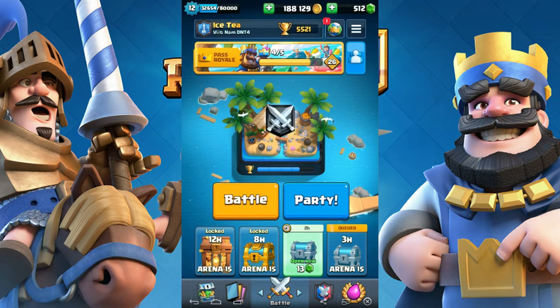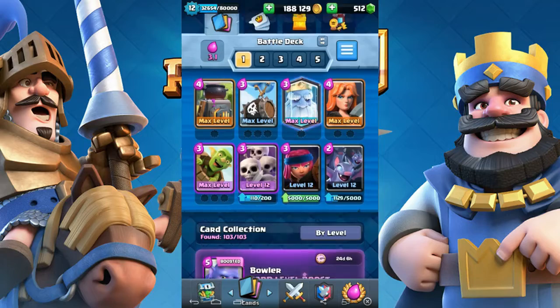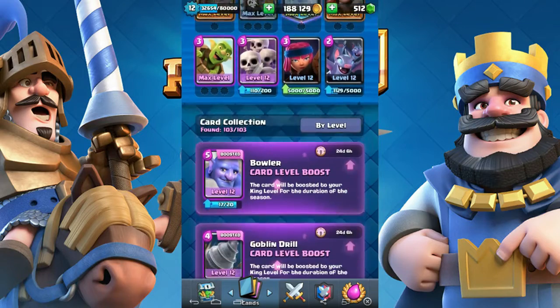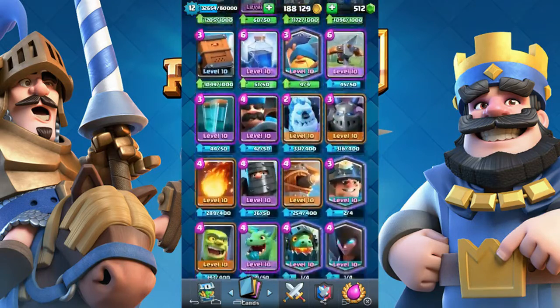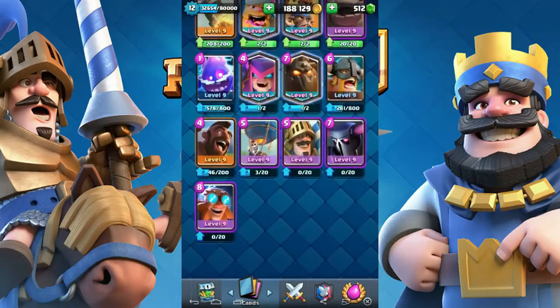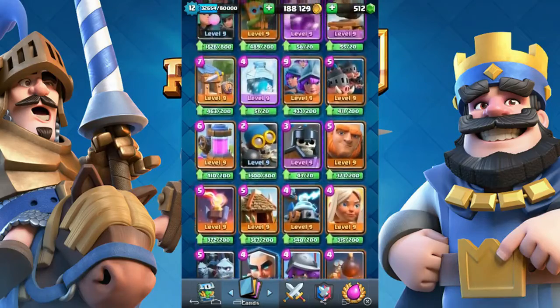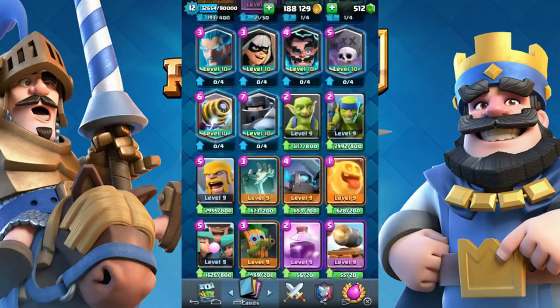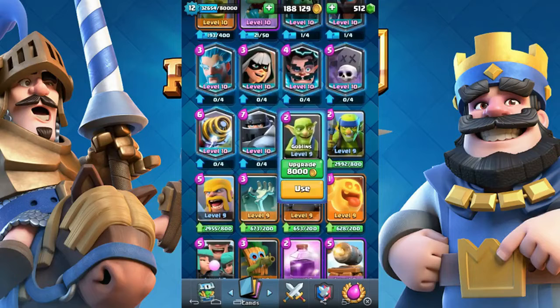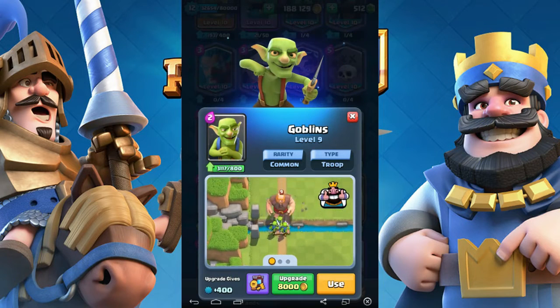Number 1: Upgrade cards to level 10. As you can see here, from level 9 to level 10, you need 8,000 gold to upgrade and the upgrade gives you 400 experience. That means you will get 1 experience from every 20 gold you use to upgrade. So if you use 100,000 gold, you will get about 5,000 experience, and that is a lot.